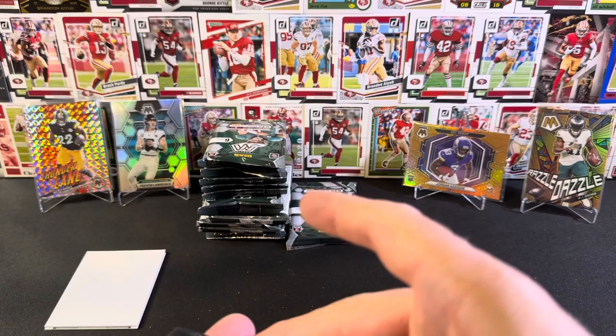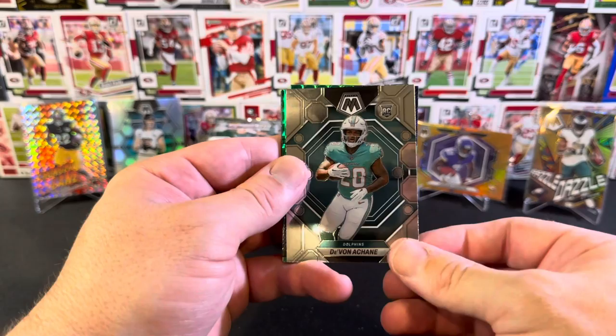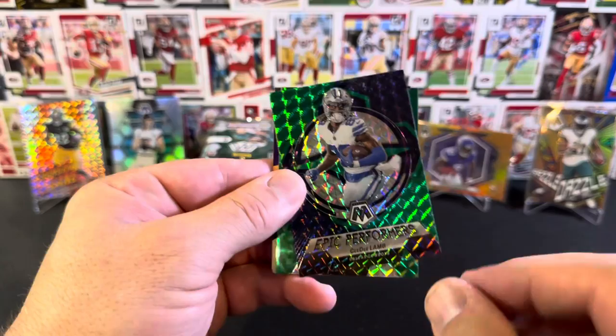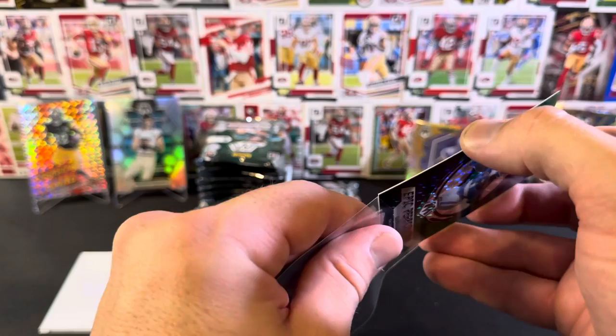Almost two-thirds of the way through. Amari Cooper, Drake London - I'm hitting lots of Drakes - Tua Tagovailoa. Devon is our rookie base. And then we've got a Green Mosaic Epic Performer CD Lamb, not numbered. Cool card though. And we have a green Mosaic Fran Tarkenton. That's quite cool, actually. CD Lamb - he looked awesome in the Pro Bowl games. He was my pick for first touchdown scorer in the flag football game.